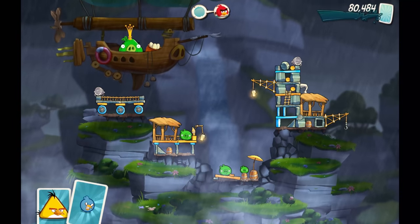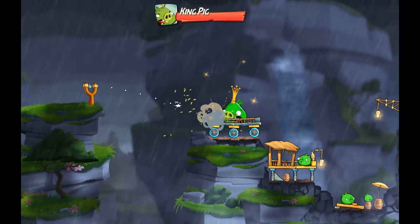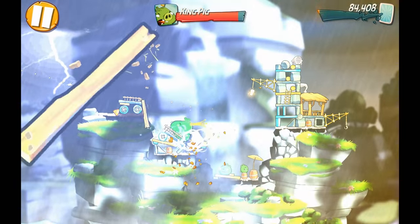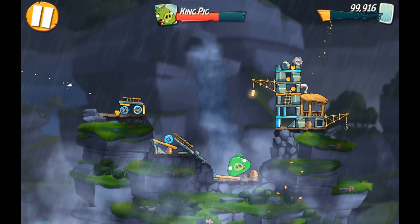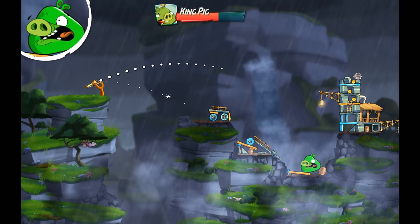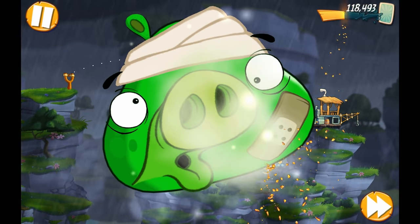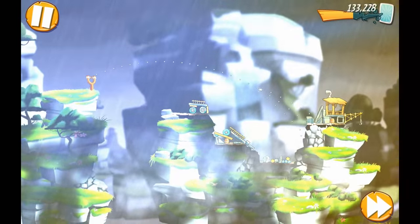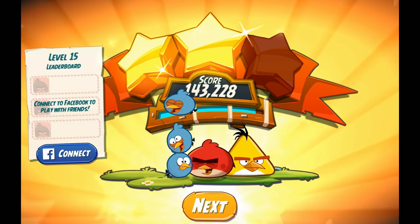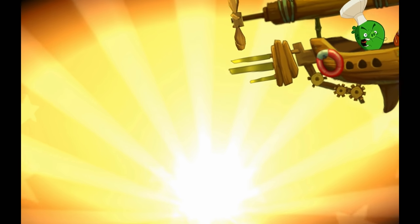This could be the victory we've been wanting this whole time. I've been trying these lucky shots - sometimes it works, sometimes it does not. That should be enough to start toppling him. There you go, get a good start. Now it's up to the blues to really get in there. Here we go - please tell me this is enough to damage him. Yes! We got him, finally! After all those lives lost, after all this struggle. But was it enough for three stars? Just shy of three stars - we'll get that third star though. It's just a matter of time, patience, and retrying.